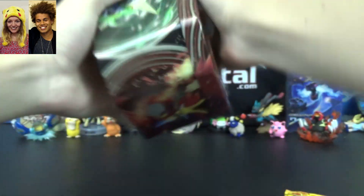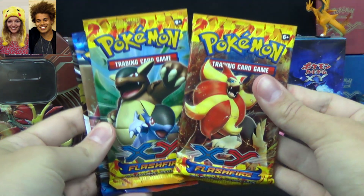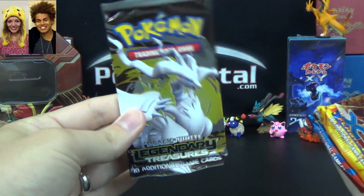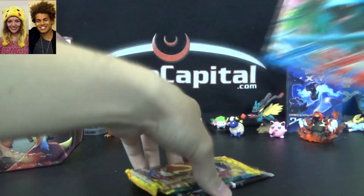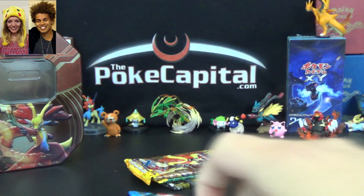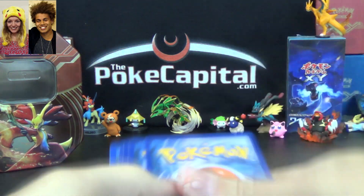And then we get our packs out here and put the tin off to the side. So we got two packs of Flash Fire — you'll get caught up in the Flash Fire — XY Base Set, and Legendary Treasures. We're going to go from newest to oldest. I'm going to open XY Base Set first, because that's got the less potential for fun things. Flash Fire has a lot of potential — Charizard goodness, 2 Peoples 1 Pack goodness — and Legendary Treasures, well that's just always fun.